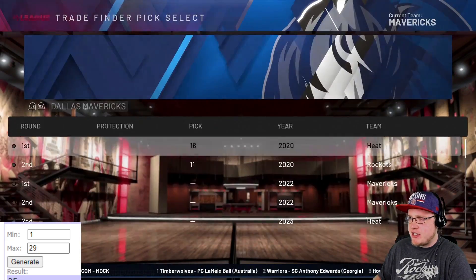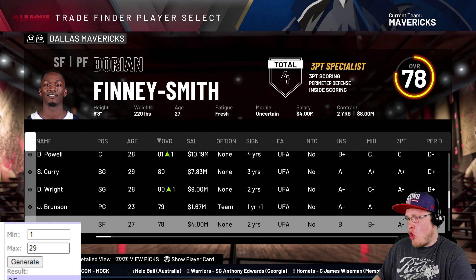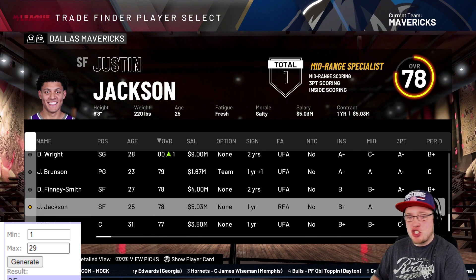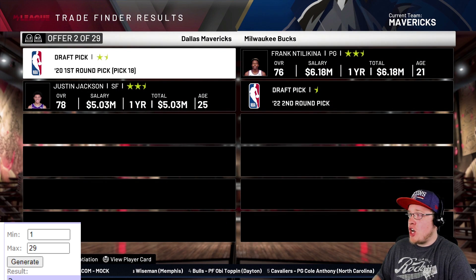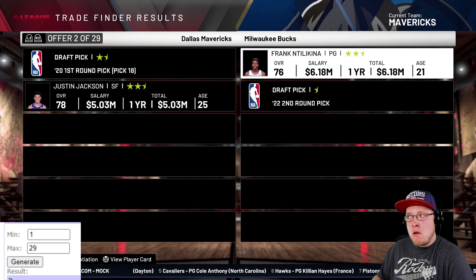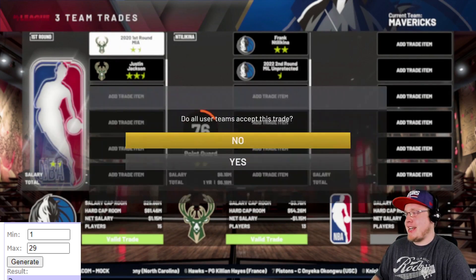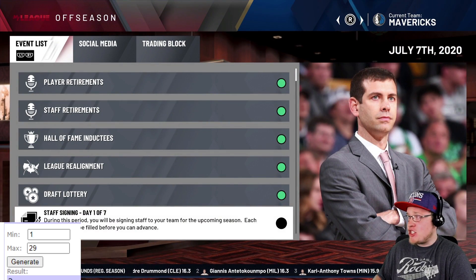The Dallas Mavericks have the 18th pick. We swap out Justin Jackson instead of Dorian Finney-Smith, who's a starter. Trade number two comes up - that's Frank Ntilikina from the Bucks going to the Mavericks. Ntilikina alongside Luka Doncic defensively - I can actually see that working out pretty nicely. Good trade for both sides.